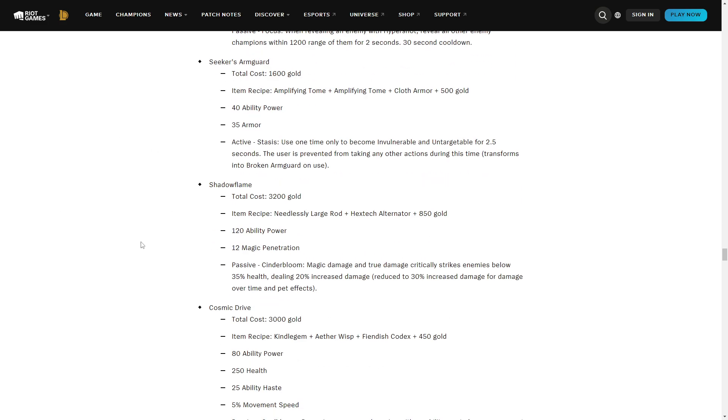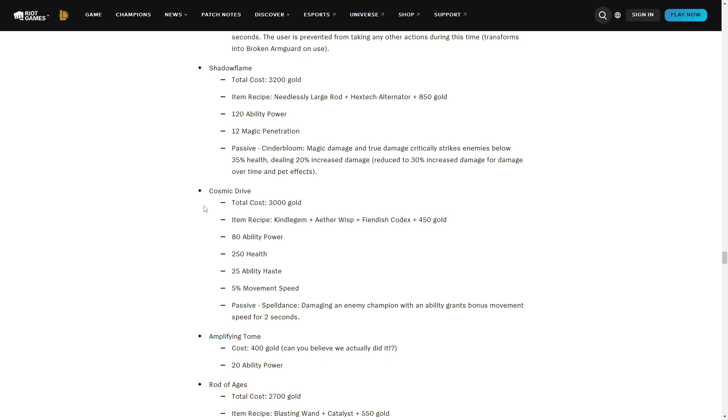Shadowflame is essentially execute damage — when enemies are below 35% HP you deal increased damage. The item says 'critically strike enemies,' which I guess they did for flavor. Quite offensive stats, no random HP on them, which is what mages wanted — AP, pen, and CDR. This means mages are going to be very squishy, so if they want to be tankier they'll have to actually buy defensive items rather than getting both damage and random health that makes them hard to burst.